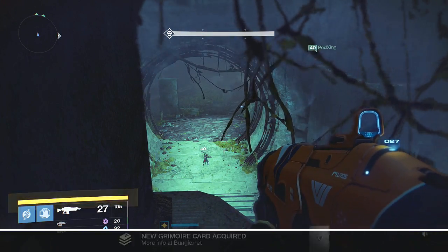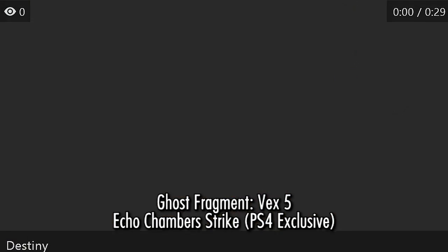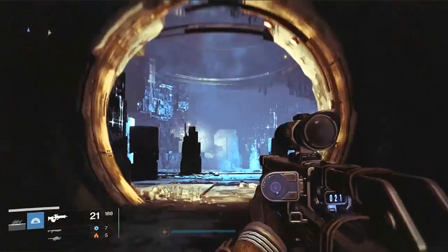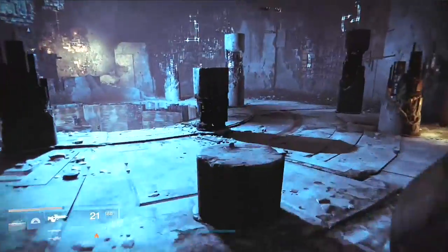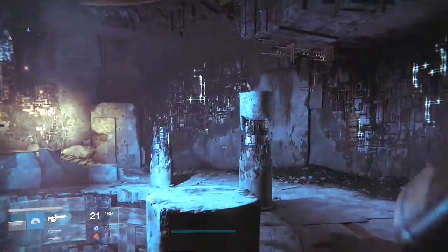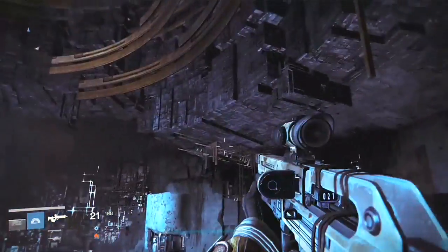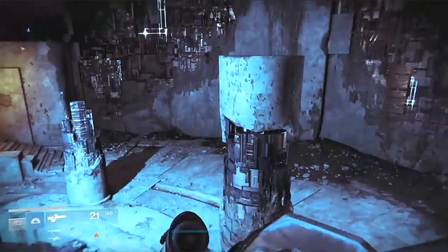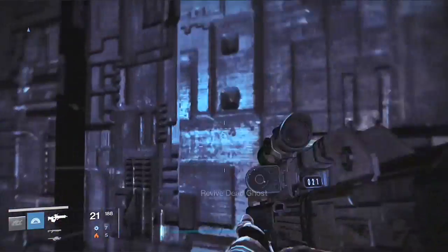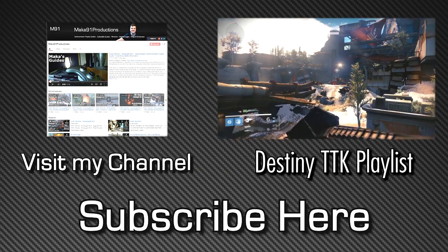This next one is a PS4 exclusive, unless you can glitch this area on Xbox One. A big thanks to There Can Only Be One for giving me this footage, as well as The Beard for helping figure this out — I'll link both in the description below. In the Echo Chamber Strike, you'll enter this big room. You'll see three small cylindrical beams that get gradually higher in height — jump up on them, and then on the wall you'll find a dead ghost.